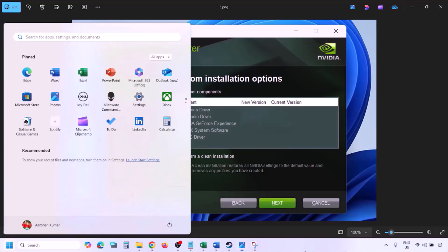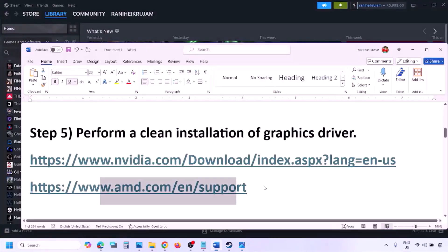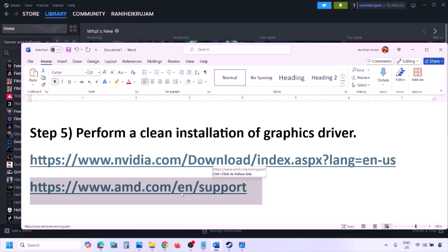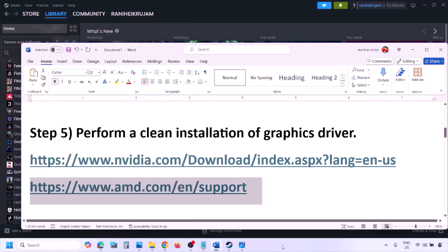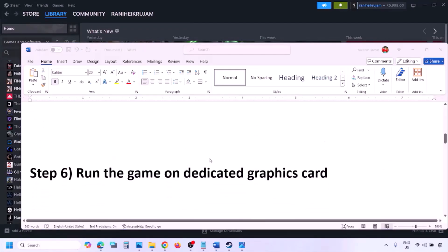For AMD card users, first uninstall the current graphics driver installed on the computer, restart your computer, then go to the AMD website, select your graphics card, download the latest driver, install it, restart your computer, and check.